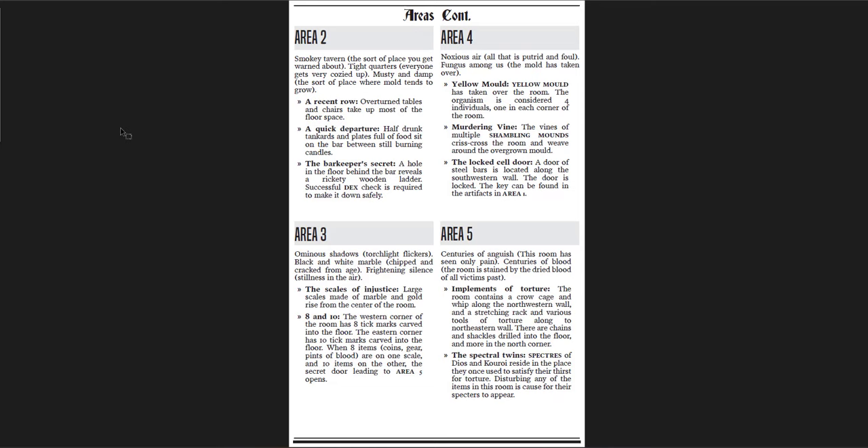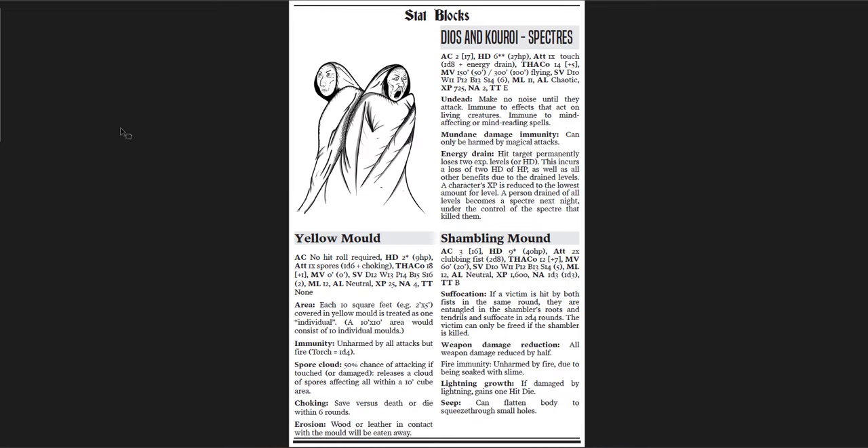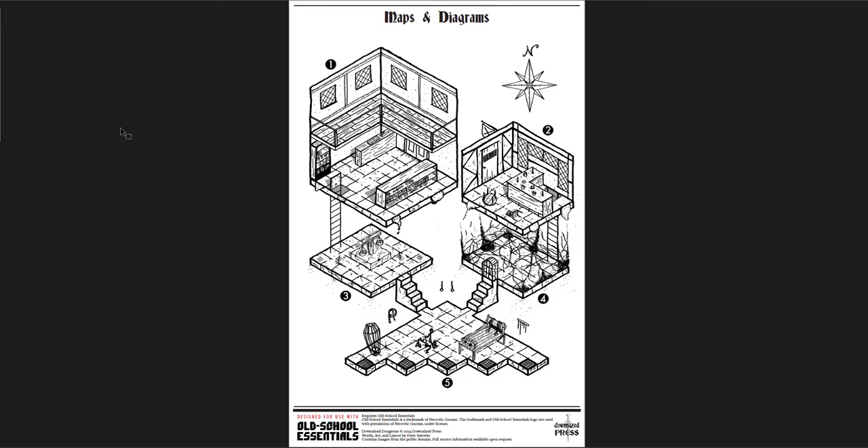You get a few descriptions: one is a tavern and the place below it, the other is a magic shop and the place below it. Then you get area five, which is the torture room where they used to be — they're basically just ghosts down there, specters. There's yellow mold and a shambling mound as well, and a couple puzzles to deal with. Here's the map — I like it a lot.